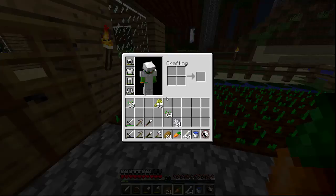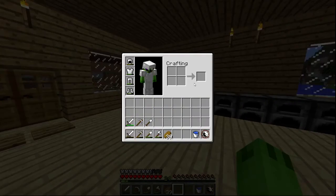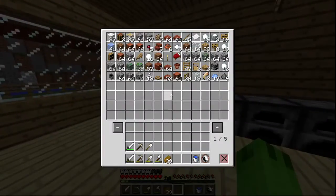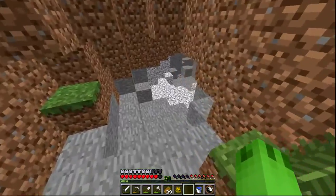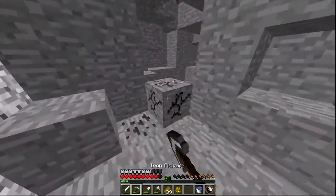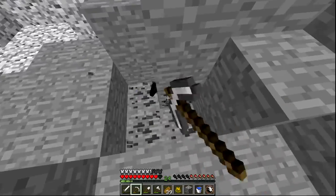We had one extra carrot and we did the whole farm and we got a ton of wheat. Okay, so I'm going to go mining. I'm actually going to bring a lot because I want to stay down there for a really long time. There's a cave right here which is kind of near the village — I need more coal so I'm just going to do that real quick.